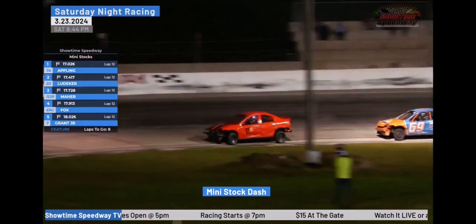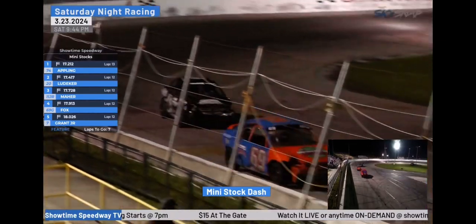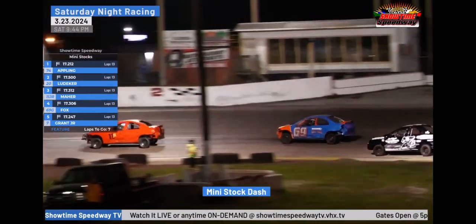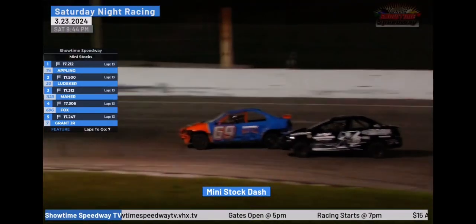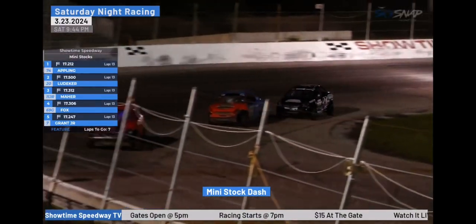Here comes Travis Appling, your race leader, over Kendall Ledecker. Justin Marr now off to third in the 11 Junior. Danny Fox is fourth. The 7G of Kevin Grant Jr. rounding out your top five. The battle is for the third spot. Danny Fox slipped up a little — here comes Kevin Grant Jr. trying to get the nose in there. Fox slams the door.